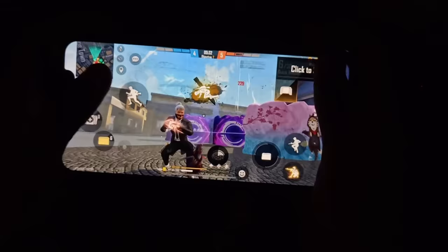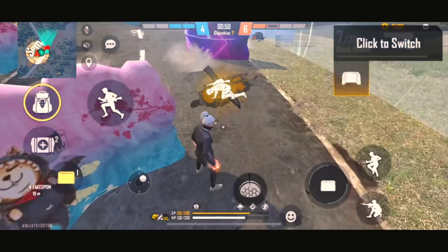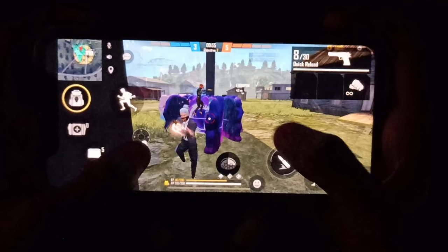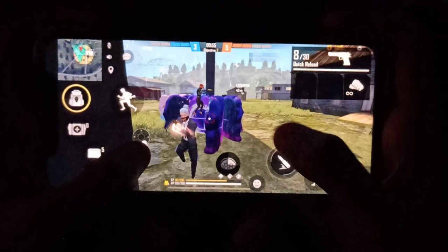If you play on a high-end device, you can play however you want. But if you play on a low-end device, you can see from the handcam. For very short range, you have to jump and run for a one-tap. Many people feel one-tap is hard, but you can run or jump — it depends on what you are comfortable with.